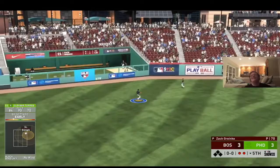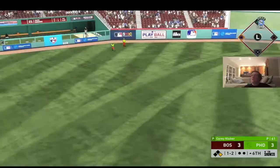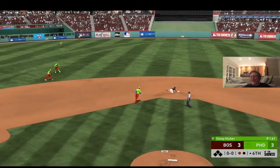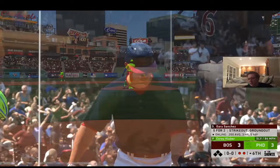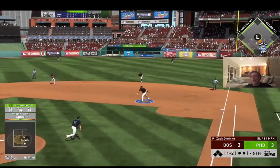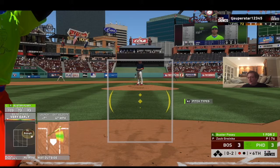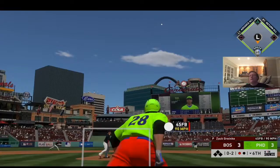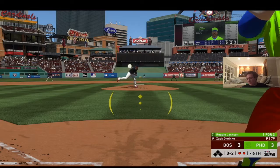Mookie Betts hits one deep that barely stays in the park and Lou Brock makes a wacky catch — I tag him out for the first out of the inning. Peralta freezes on the slurve ball for the second out, and Sanchez strikes out again as Kluber continues to pitch well. In the bottom of the sixth Bellinger is barely out on a chopper to first, Posey pops out, and Reggie Jackson strikes out — I probably should have swung at that pitch.